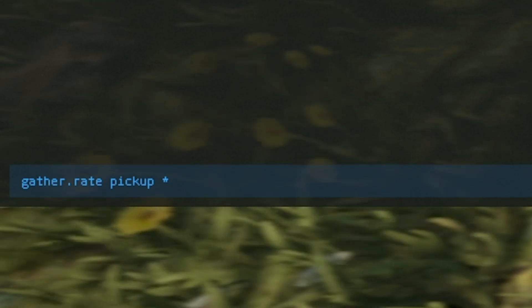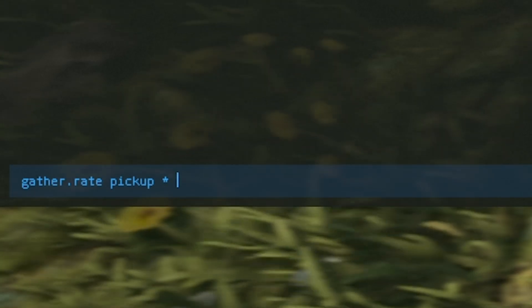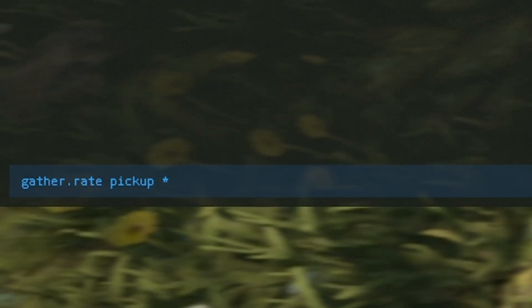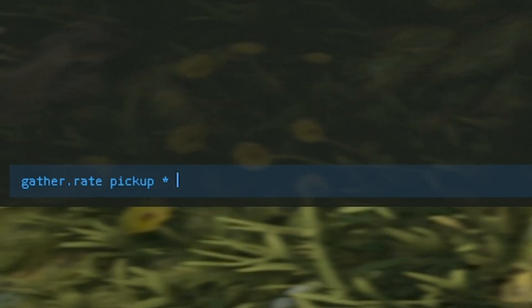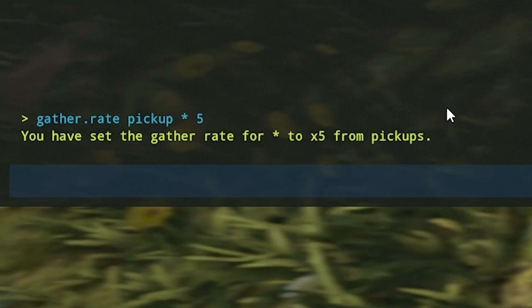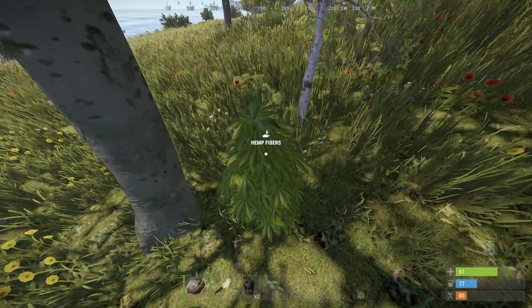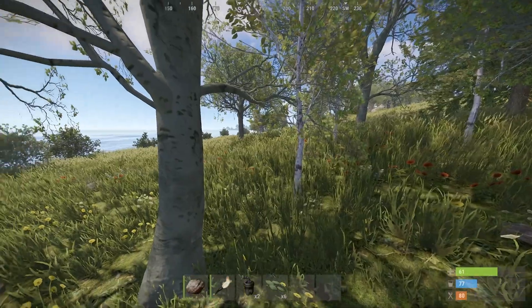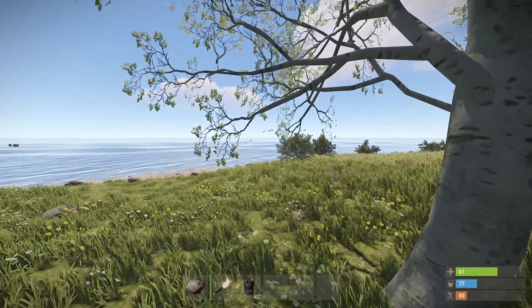If we go to the console and put in `gather.rate`, then instead of dispenser we put `pickup`, then an asterisk — which applies it to all items in the pickup category — and then our multiplier of five. Now if we pick up another hemp fibers, as you can see we get five hemp seeds and 50 cloth, which is five times more than before.